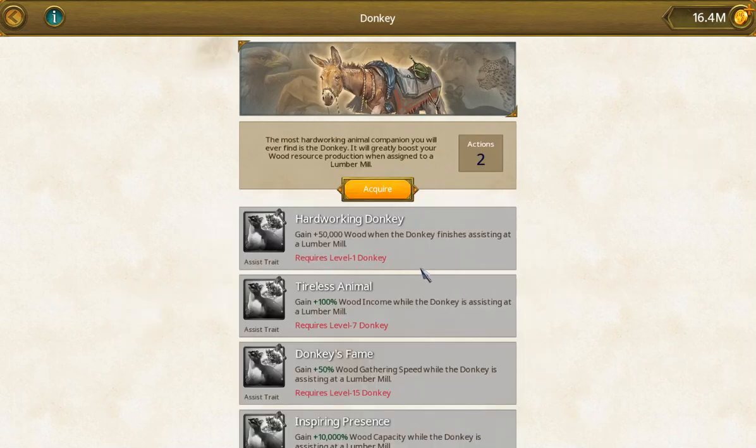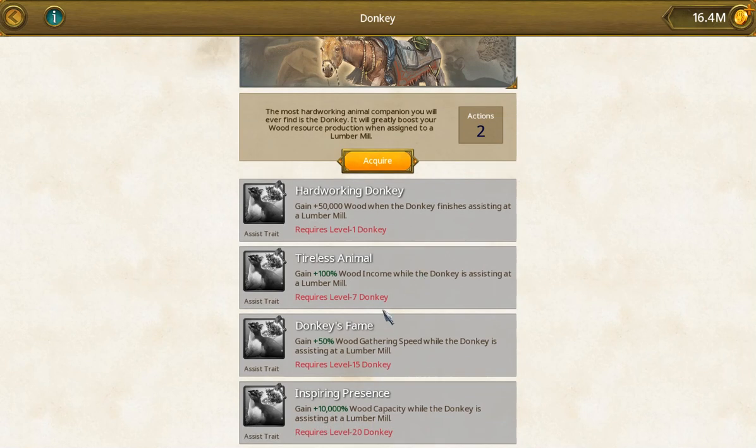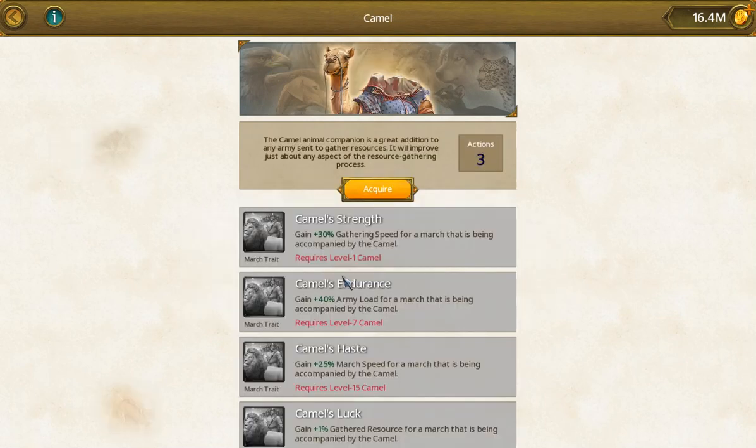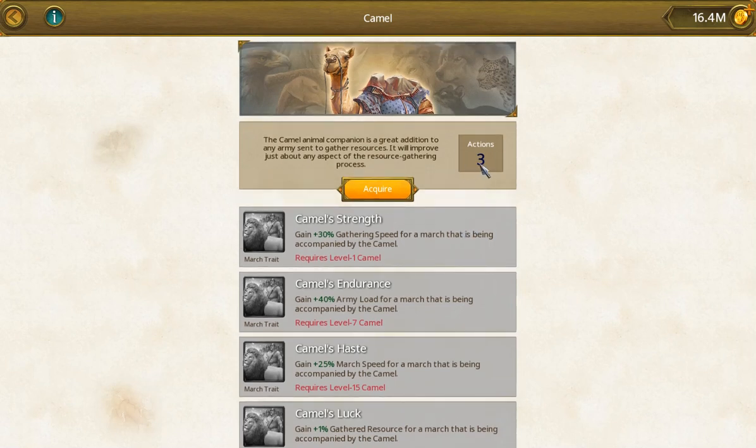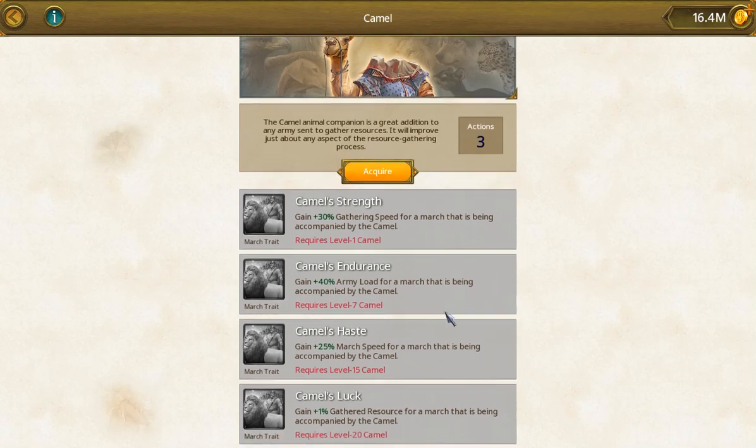The donkey is an assist and it boosts your lumber mill. If you're new and starting out, it's probably worth it at some point. If you are established in an older realm, this is probably fairly worthless. The camel gives gather, army load, and march speed — probably worth it to get some march speed if you want to increase that.